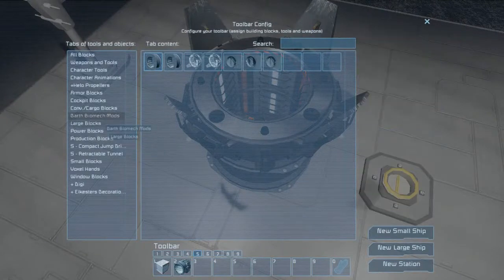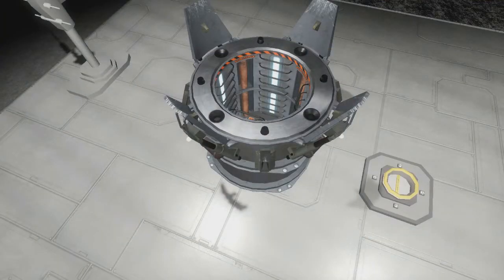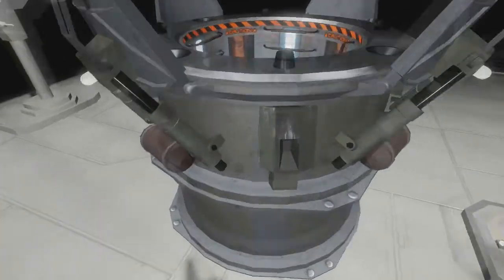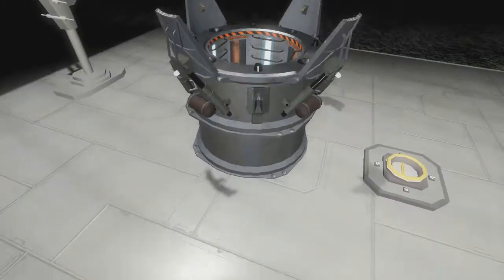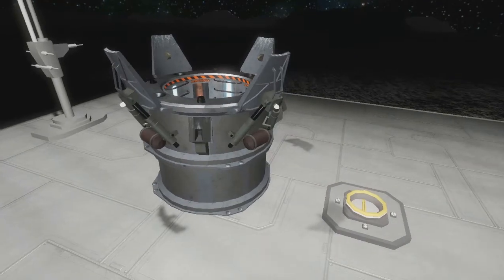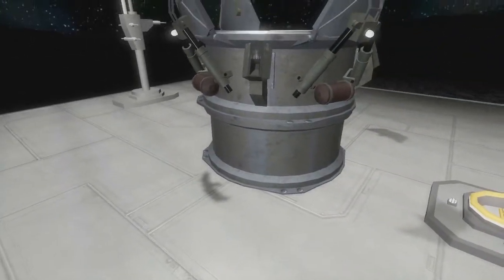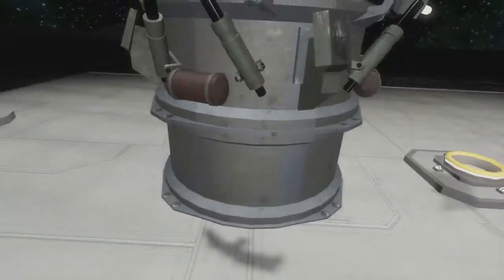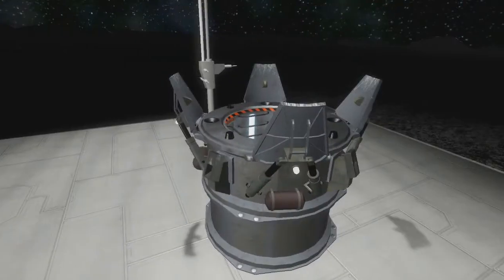I'd really like to see docking clamps brought to a functional level. I love this design by Darth Biomech. I can't currently use it, although I've been thinking about using the tubes to walk across, because the doors are awesome. I just wish the clamps worked because that would make the game so awesome.